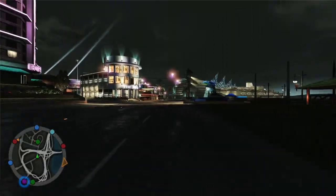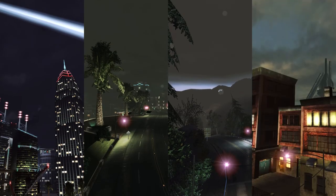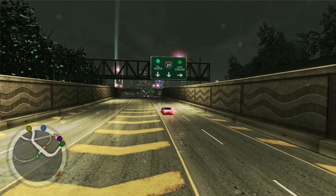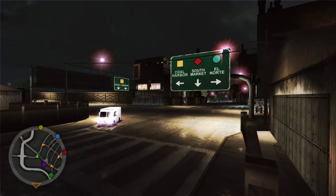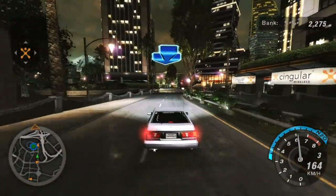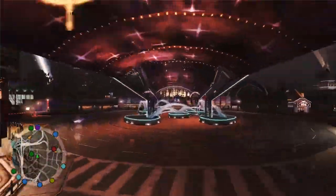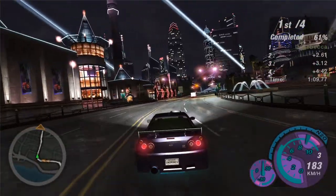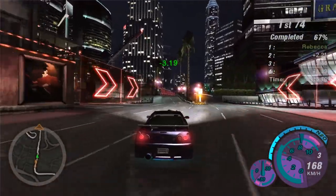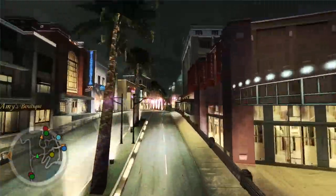Bayview is heavily influenced by Los Angeles, and to a lesser extent San Francisco. The city is split into four main areas, each with its distinct vibe. The first area you have access to is the City Core, a big downtown area with a massive stadium where about half of the drift events take place, a bright and colorful casino plaza with a huge and really pretty fountain in the middle that's also a pain to drive through, and a Mexican neighborhood along with some more generic downtown-y stuff.